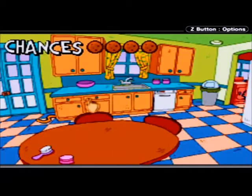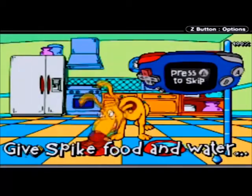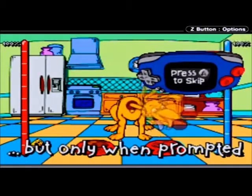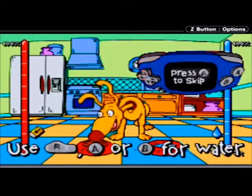Oh, look — it's a tail. Spike! Woof! Give Spike food and water, but only when prompted. Use D-pad or L for food, use R...